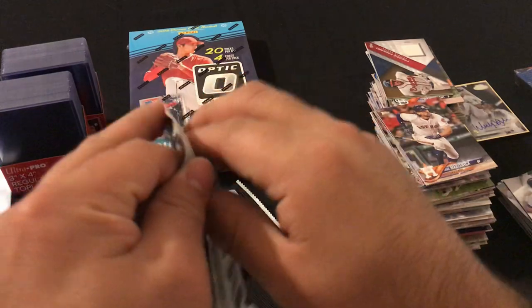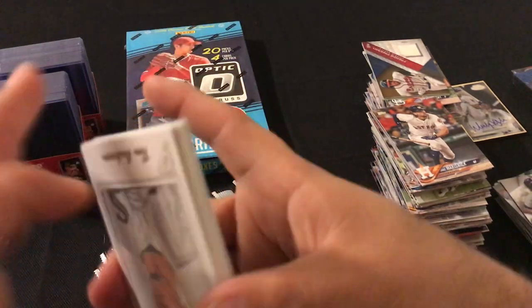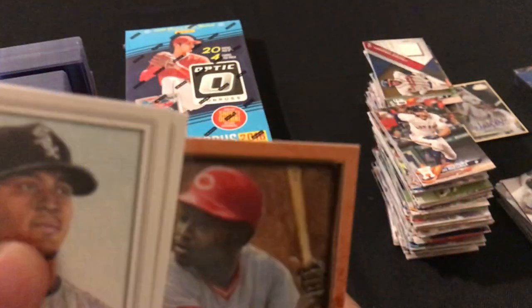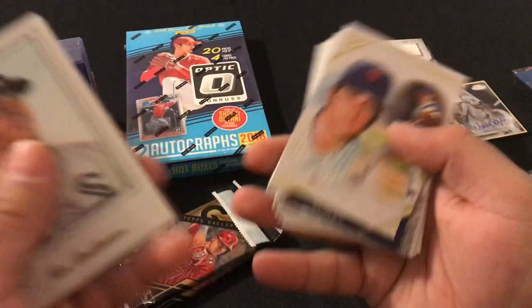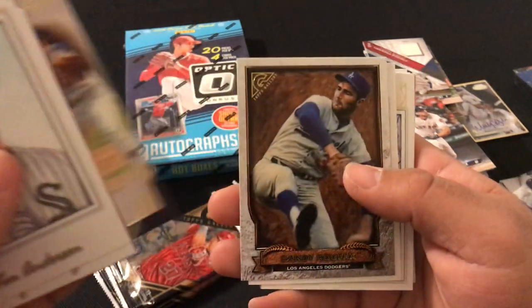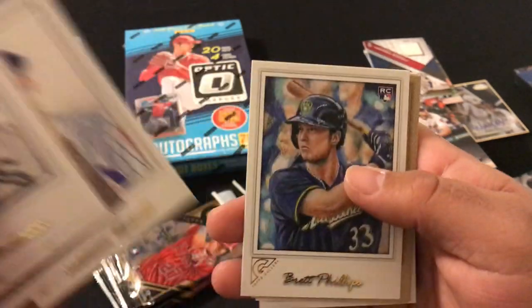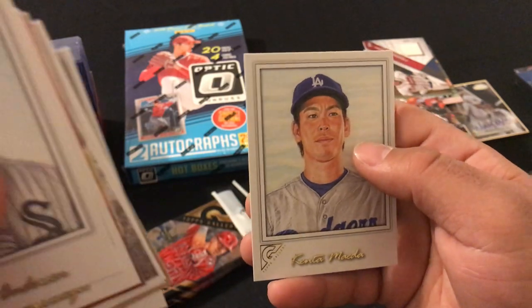Three packs left. We got Tim Anderson, Troy Tulowitzki, Joe Morgan numbered 225, Nolan Ryan, Sandy Koufax, Keon Broxton, Addison Russell, Brett Phillips rookie, Ryan Healy rookie, Manny Margot rookie, Mitch Haniger rookie, and Kenta Maeda.